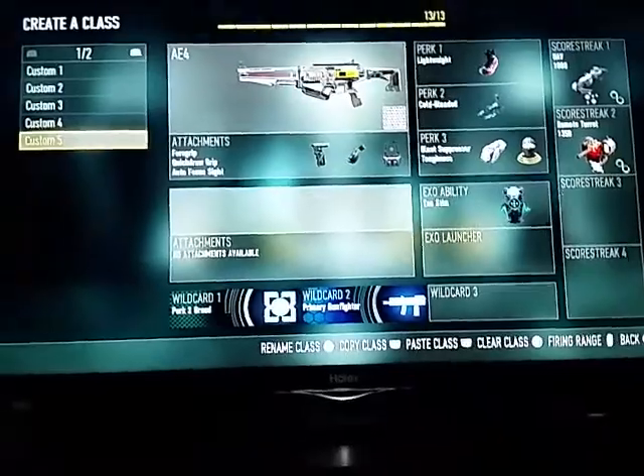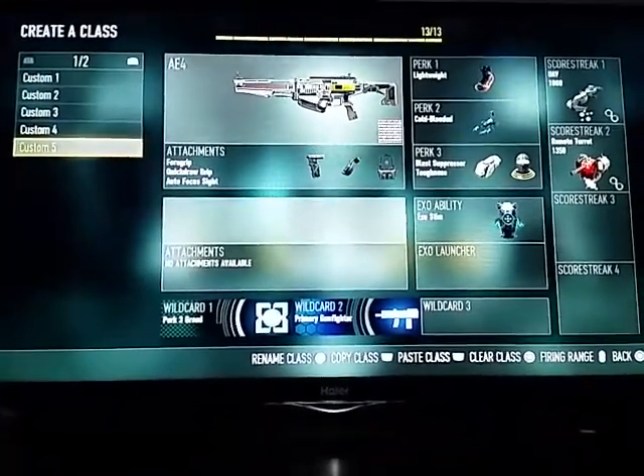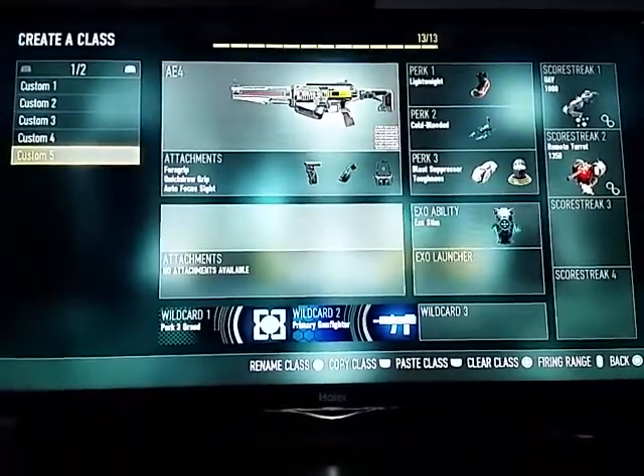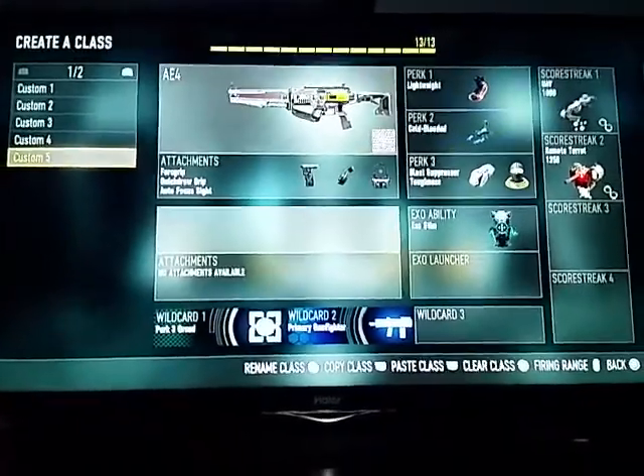Alright, so this is for the Activision support team. I have 6 Diamond weapons in Assault Rifle and it should grant me the Royalty Camo, but here you can see the issue.